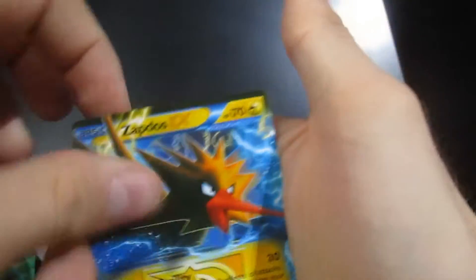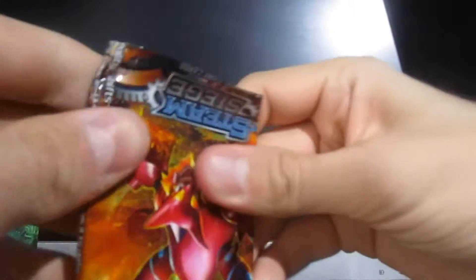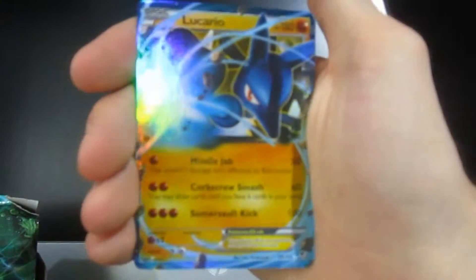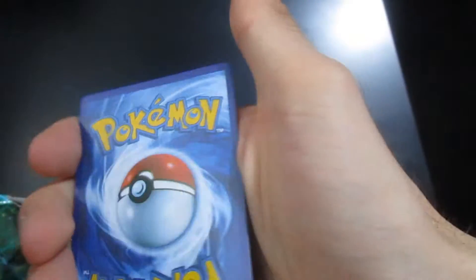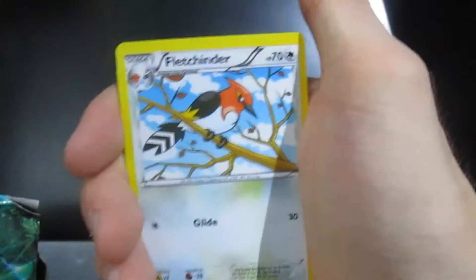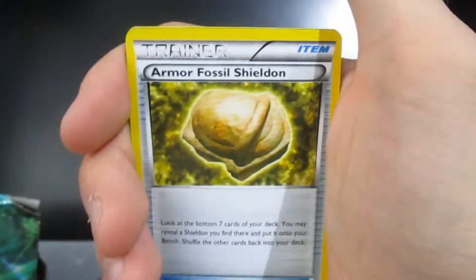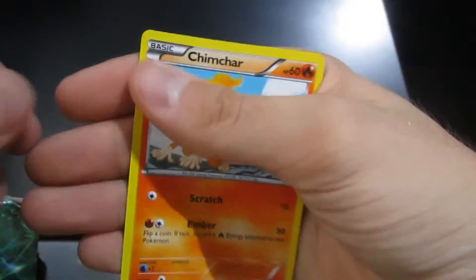Fire energy, Zapdos again — got two of these. They did a very nice job; shame they're not shiny. They are fake but still look pretty cool. Our first EX here is a Lucario — very good Pokémon, great sweeper. Again, Litwick — I've got that in nearly every single pack, it's ridiculous. Armored Fossil, second EX, not too bad, and Chimchar.